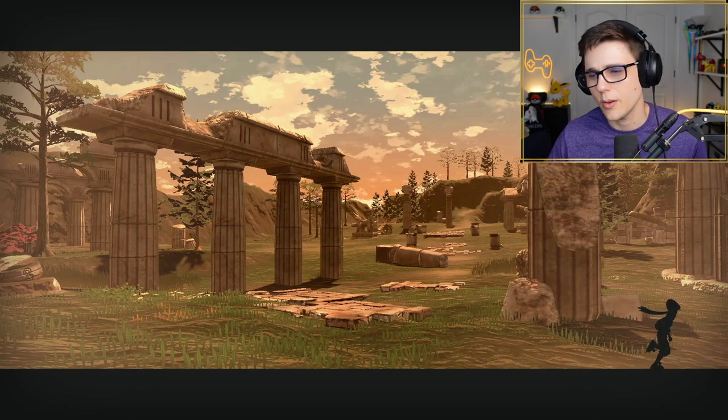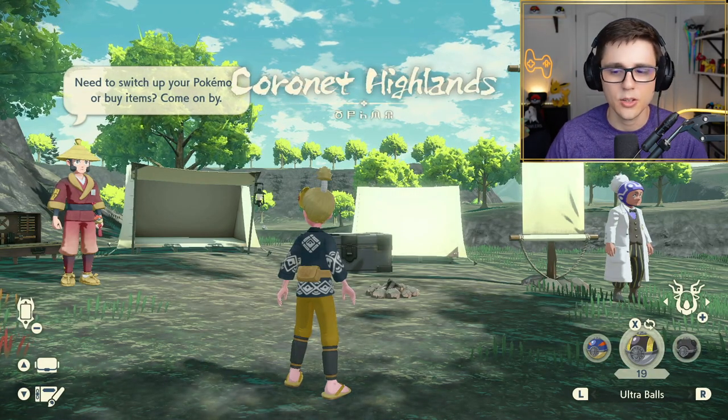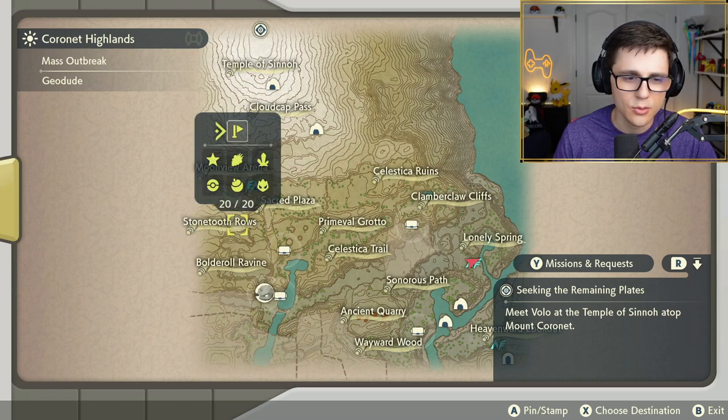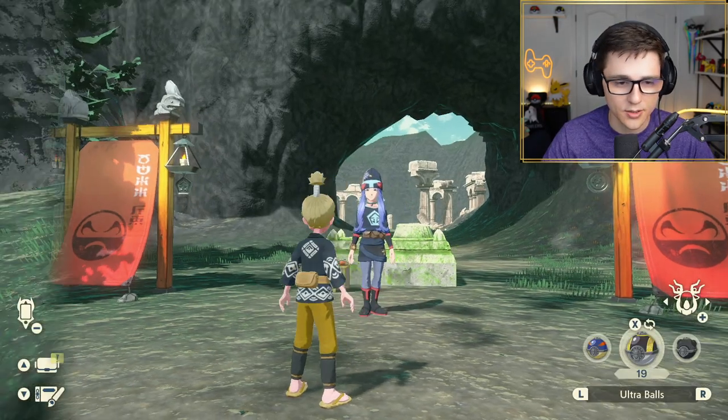In case you guys are curious what Stone Tooth Row and these different areas are — basically there are these little ribbons on the map that will tell you what those are. So here's Stone Tooth Row, and here's Sacred Plaza. It just means Rotom will spawn roughly in these two areas. I'll put a little pin over here and we'll jump over to this fast travel point and I'll show you guys where Rotom spawns.